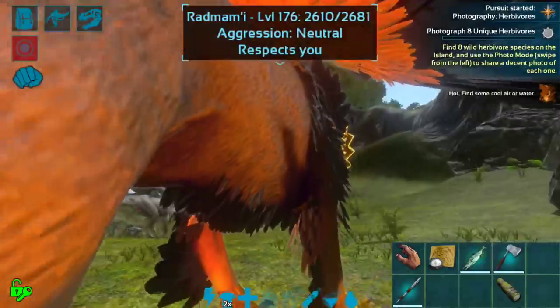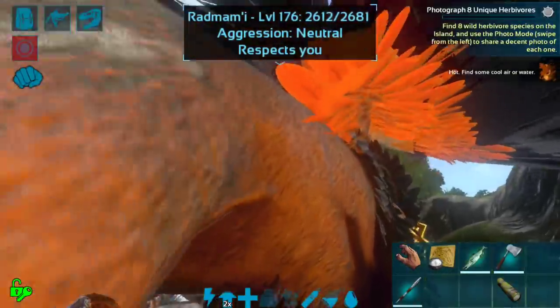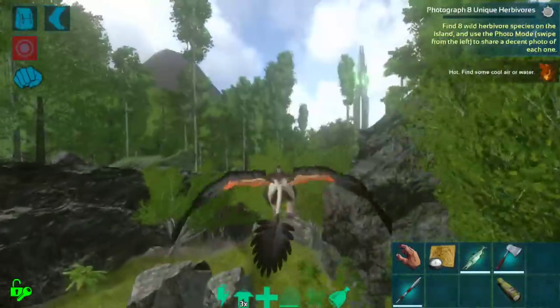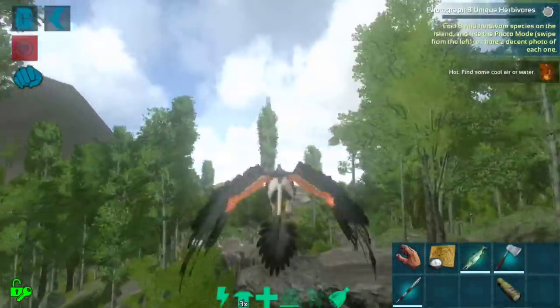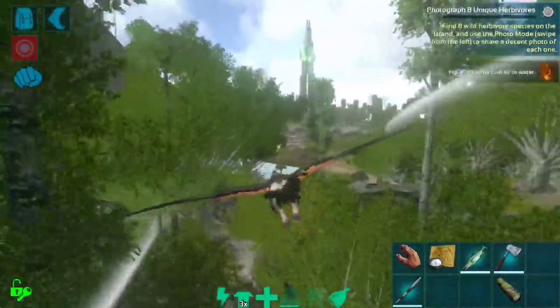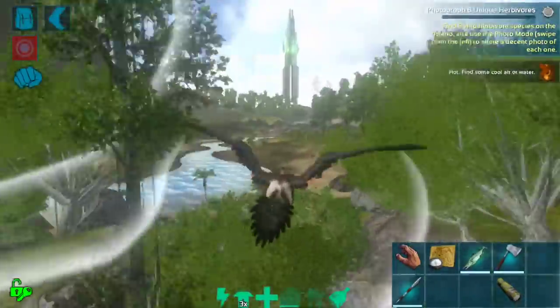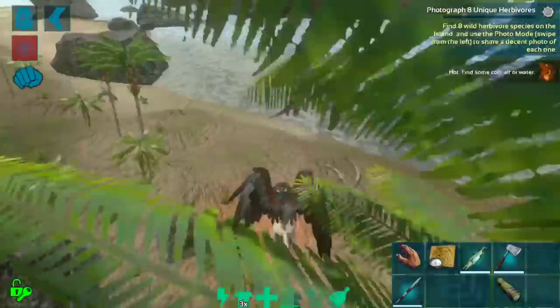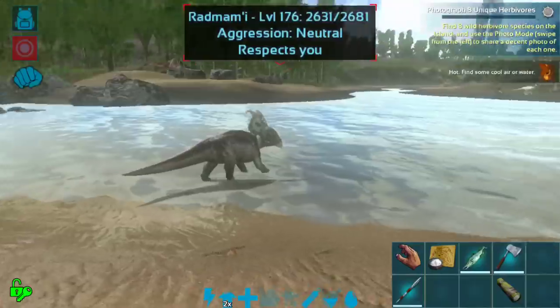I'll have to do this during the day. We're gonna go ahead and find eight wild herbivore species on the island. I'm gonna take the griffin out with me today just because it's a little bit quicker. Hopefully we can get some really good herbivore pictures. That's a packy rhino — that's number one.